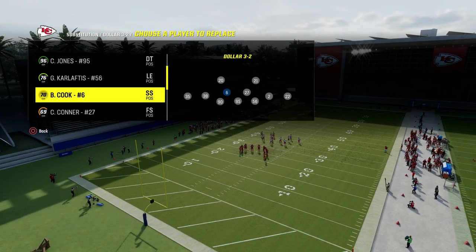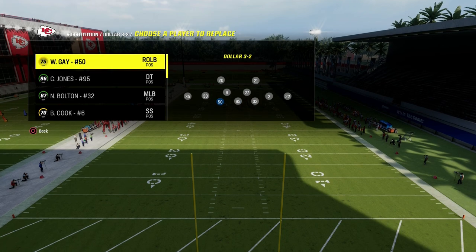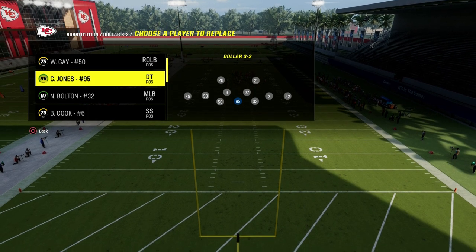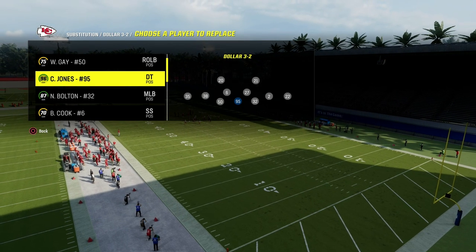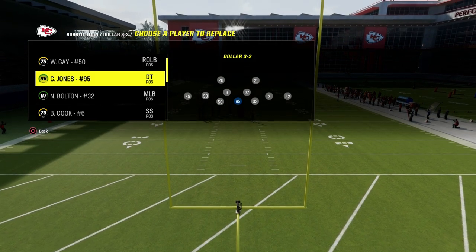A couple key tips. Number one, we're in the 4-6 playbook. I would really recommend putting your fastest linebackers or high-agility players at the defensive end positions. Your best pass rusher in this game at nose tackle — right up the A-gap — does a good job of pushing the pocket and shedding for your defense. Three down lineman sets, in my opinion, are really, really effective.